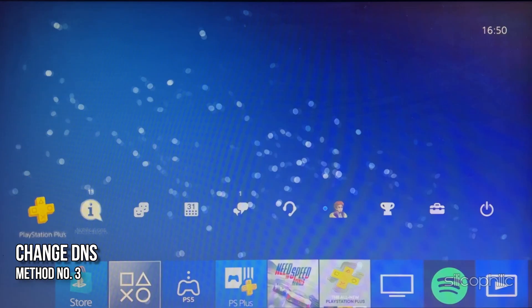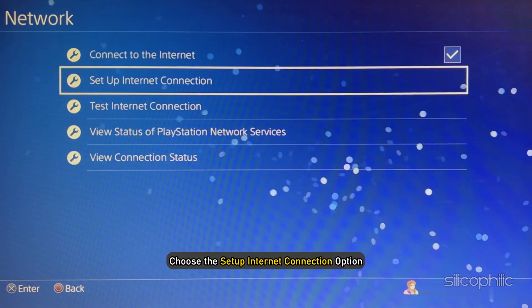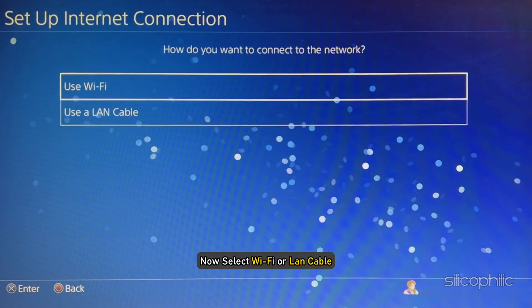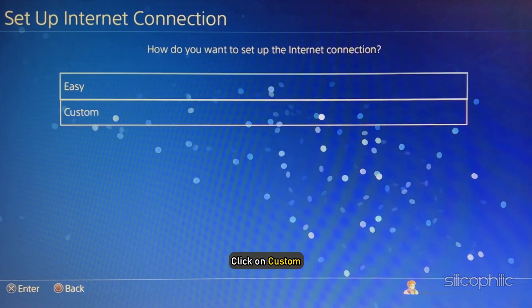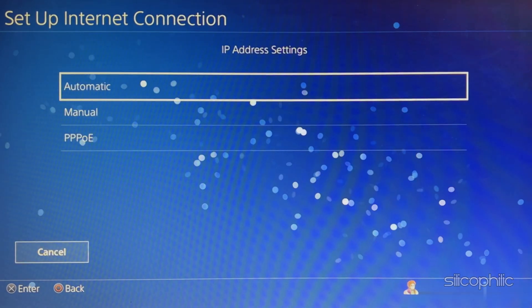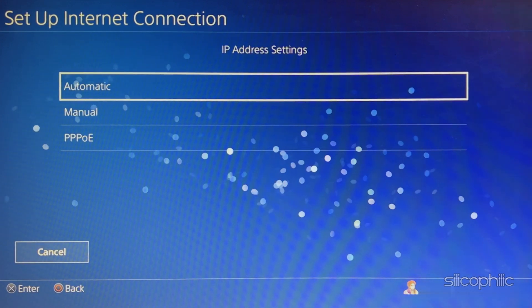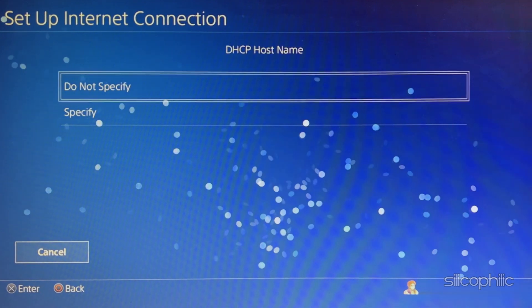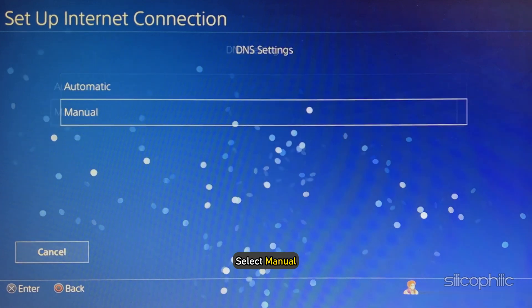Method 3. The next thing you can do is change the DNS on your PS4. Open Settings and select Network. Choose the Setup Internet Connection option. Now select Wi-Fi or LAN cable depending on the internet type you are using. Next, click on Custom. If you have selected Wi-Fi, then choose the Wi-Fi you are connected to. For the IP address settings, select Automatic. For the DHCP host name, select Do Not Specify. For the DNS settings, select Manual.